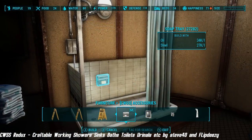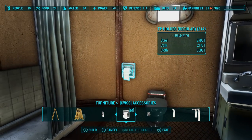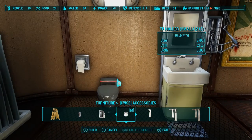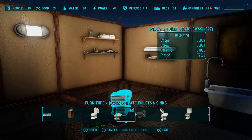This mod adds about 38 different craftable working showers, baths, toilets, urinals, sinks, shower-bath combos, and bubblers that the player, followers, settlers, traders, and caravan guards can use. Some furniture items can be customized, craft and snap style.